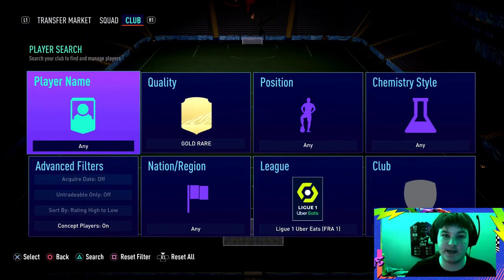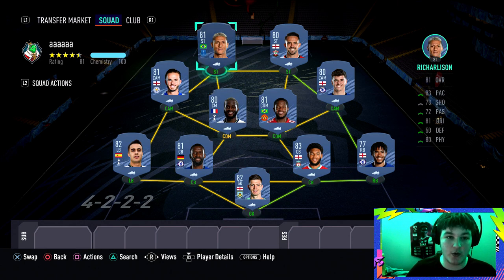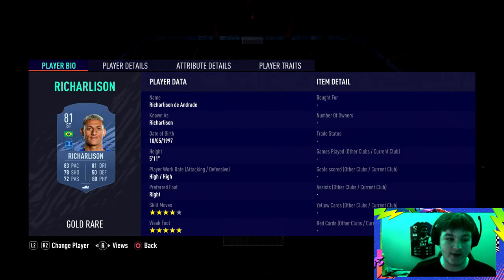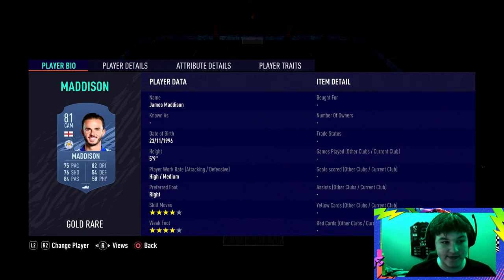You can use any team — even your main team if you want. The squad builder is for more casual players who may not have a squad but only have 30k. Up front we've gone for Richarlison, who is four-star skill, five-star weak foot. The main reason is that five-star weak foot — it has to be at least four-star. We pair him with Ings, who also has a four-star weak foot.